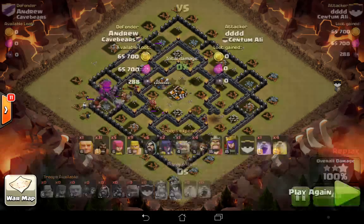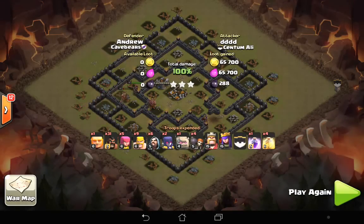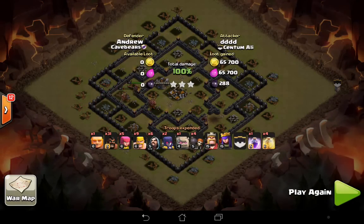So that's it — that is how to 3-star a max Town Hall 9. Very, very good. Really perfect, basically.